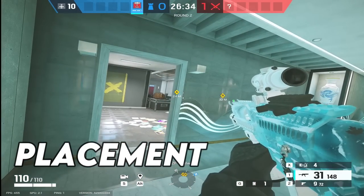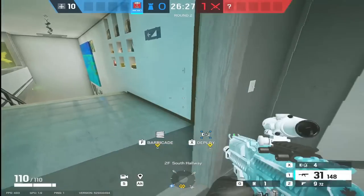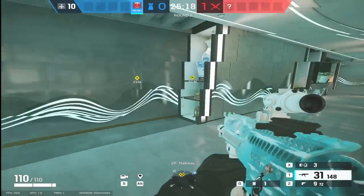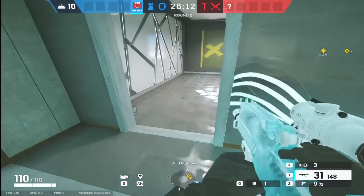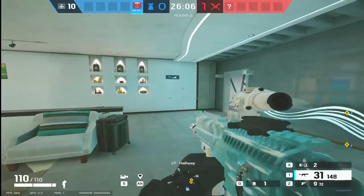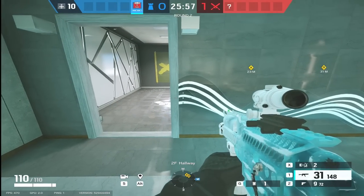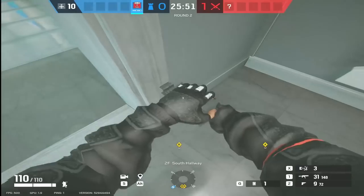Kapkan traps are very easily countered, so you need to try and hide them as well as you can. You would never, in my opinion, put a Kapkan trap on the obvious side of a door. Any attacker is going to approach a door from a certain angle - either down a hallway or coming up main stairs. That trap is always going to be more visible on one side. As you're walking down the corridor you can already see it, but you can't even see the one on the other side. You want to think about the ways attackers are going to be walking through the doorway that you're about to Kapkan trap.